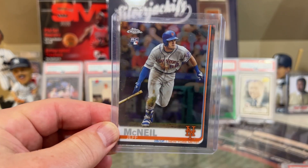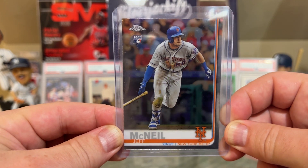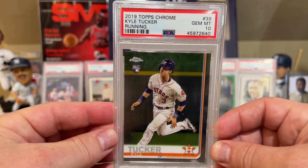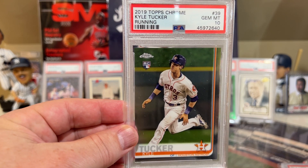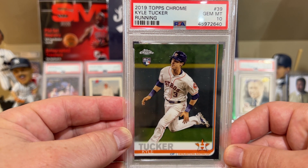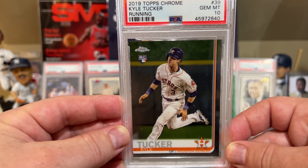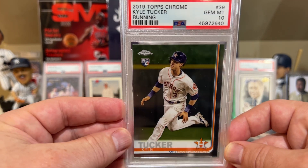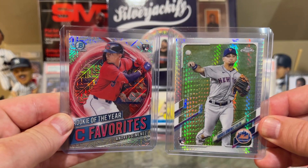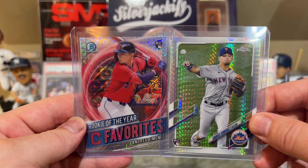At number 28 is Jeff McNeil — that rookie was the best I could find of Jeff McNeil, his WAR is 1.4. At number 27 is Kyle Tucker — 5 home runs, .254 batting average, 19 RBIs. Hard to figure out how he has such a high WAR, but he's got 8 stolen bases so that might add to it. Best I could find of Kyle Tucker is this one. At number 26 in terms of WAR is Andres Jimenez, having a good year for the Guardians. This was the best card I could find of Andres Jimenez.